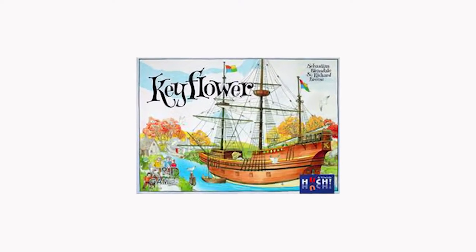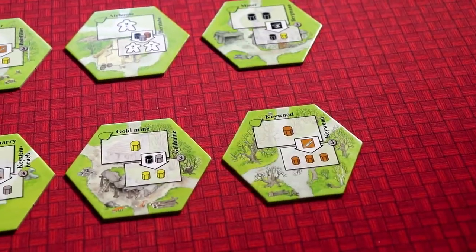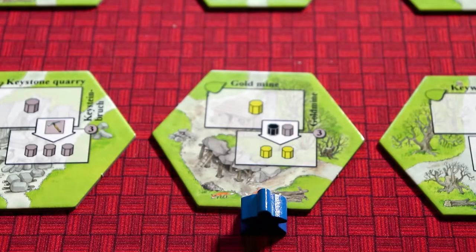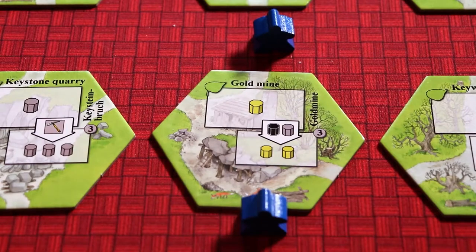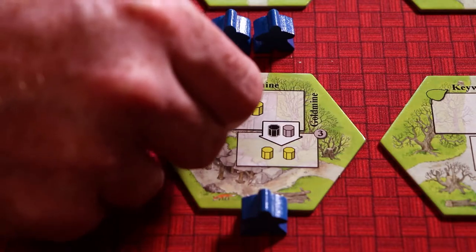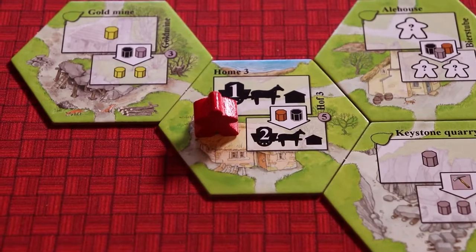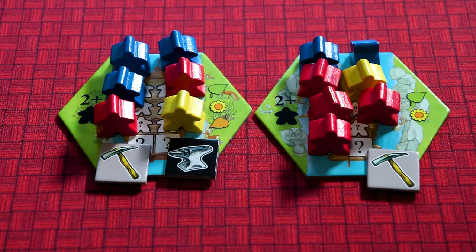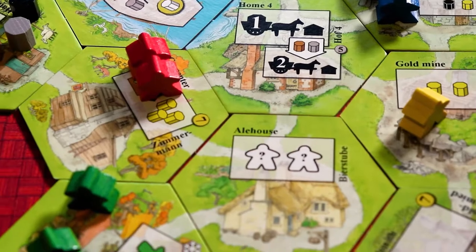Keyflower is a game about building a growing town through four seasons. On your turn you'll bid for tiles to create your village by using coloured meeples, remembering that whatever colour you bid with is the only colour that can be used to bid on that tile. You can also use the actions available on the tiles laid out for bidding as well as the ones placed in your village. As the seasons change, more tiles and meeples will become available, and the winner is the person after the four seasons who has the most gold value from their tiles.